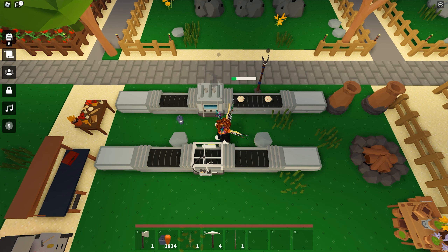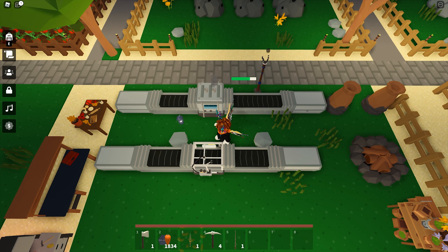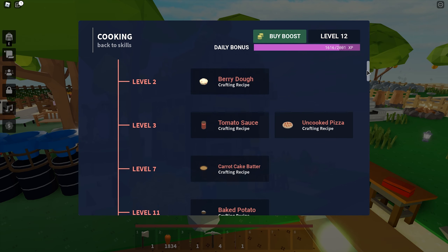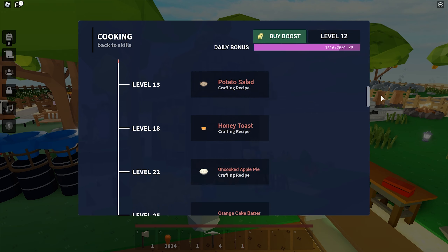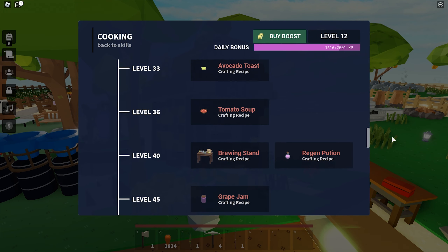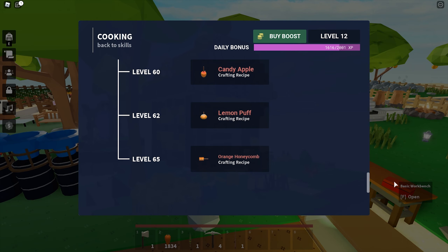For veterans with lots of resources, gaining exp is not a problem — just mass craft the food and mass cook your food. As you level up your cooking skills, you can craft more types of food. This is good for earning money in mid-game when you sell your food to the baker. The current level for the last reward is 65.